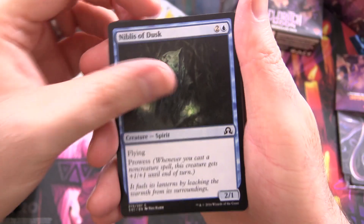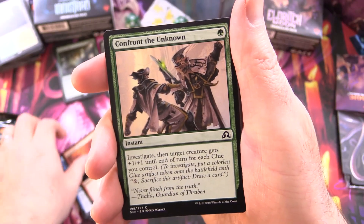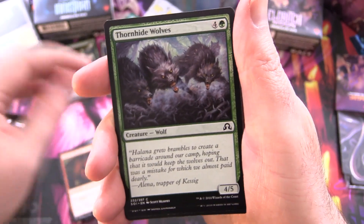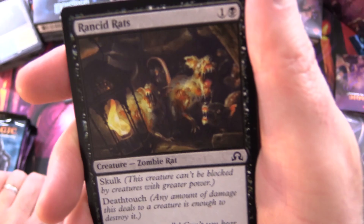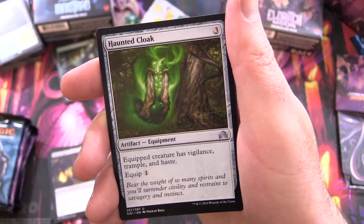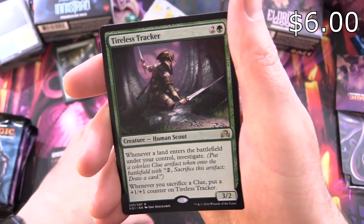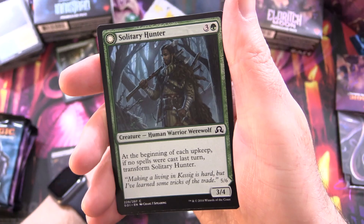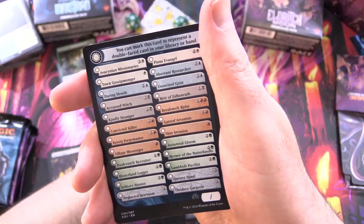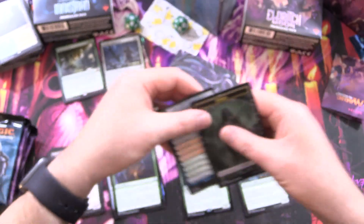Continuing Shadows Over Innistrad — that was the first set in the block, just a small two-set block. We have Niblis of Dusk, Unruly Mob, Serlbillioned Snapper, Magmatic Chasm, Confront the Unknown, Throttle, Vessel of Volatility, Thornhide Wolves, Rancid Rats, Zombie Rats — I love it — and Essence Flux for the Uncommons, Haunted Cloak, Crawling Sensation, and Tireless Tracker. That is actually a decent rare. And Solitary Hunter flipping around into one of the pack. We've got our checklist and a zombie.